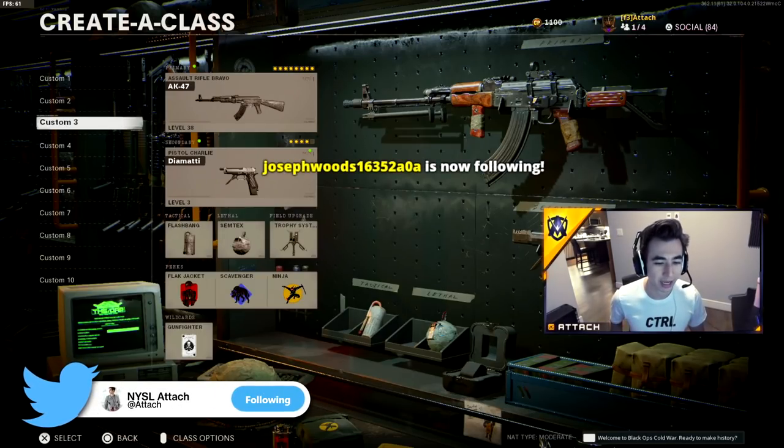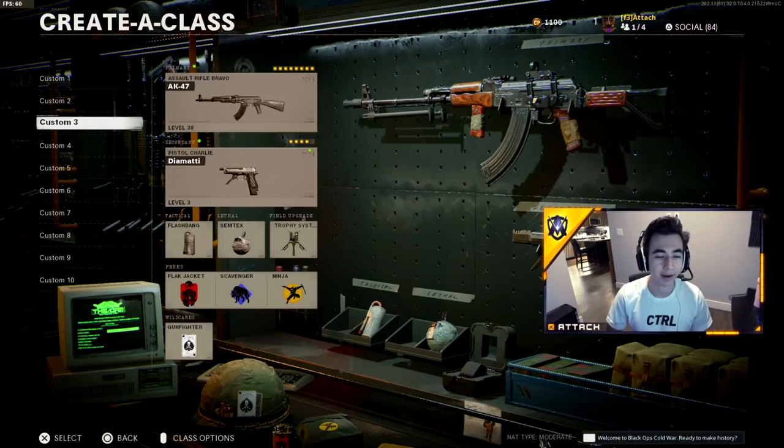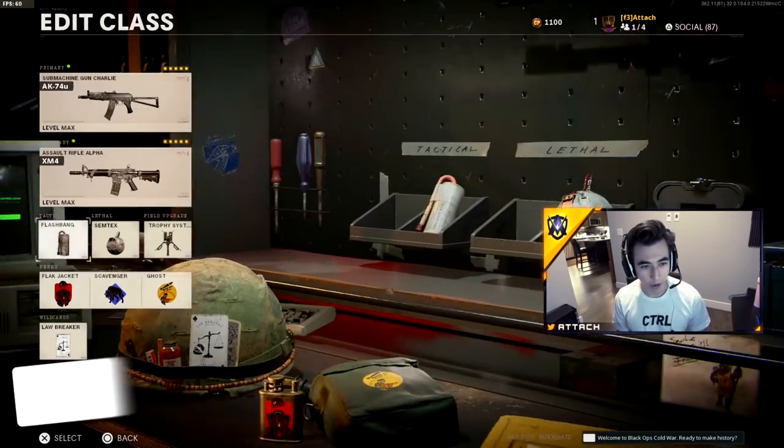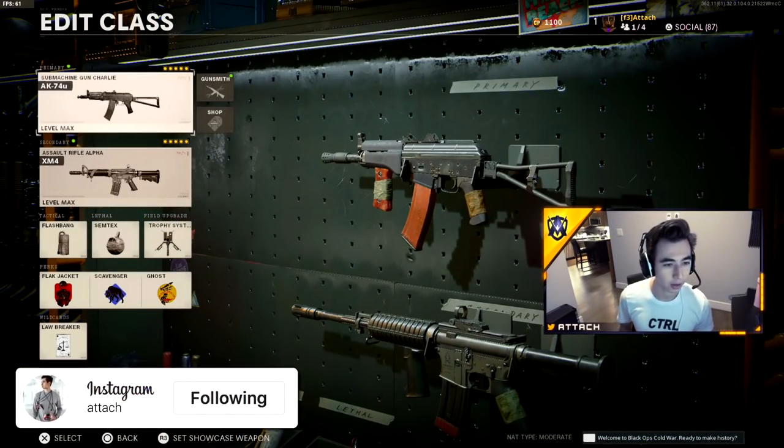The AK47 is the strongest AR — it kills in four bullets — so make sure you have this class just in case they want to use it. If they pull it out, you pull it out and destroy them. Or you can use the Lawbreaker wildcard with overkill, because you can put two primaries on each of your classes.